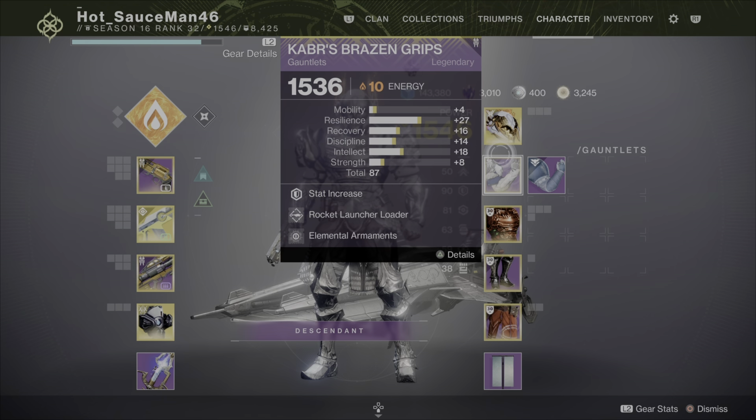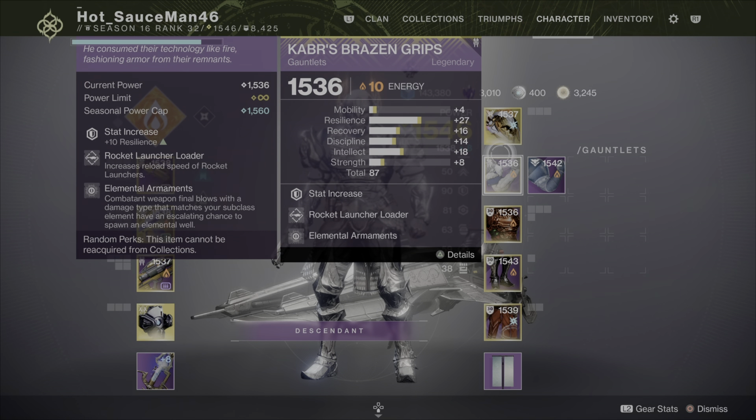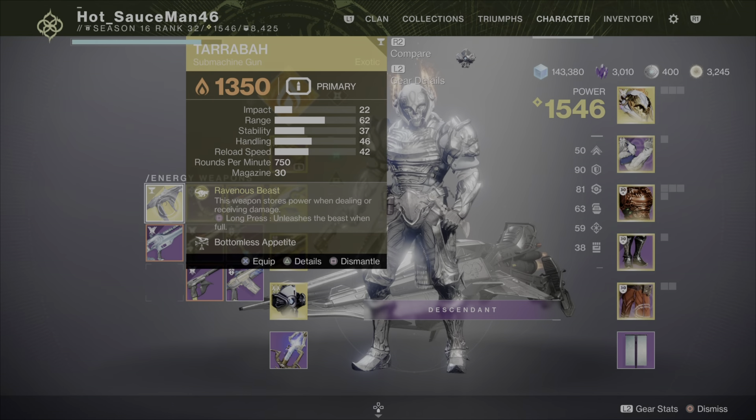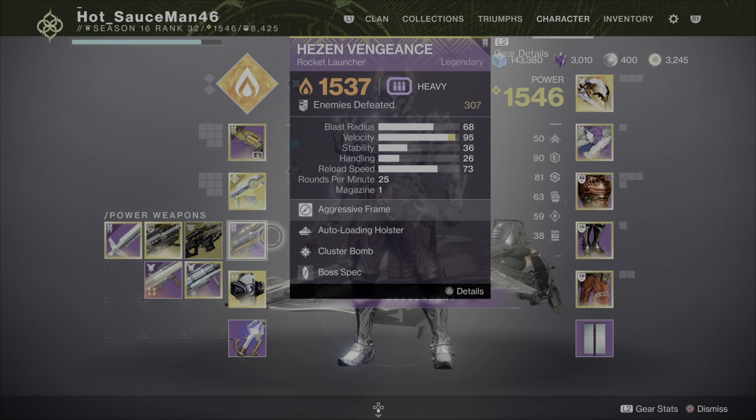On the arms, I have Elemental Armaments. You can switch around the placement if needed. I have Elemental Armaments because I like using a concussive type. I don't use Explosive Wellmaker because I've found that a lot of the time it doesn't work well with Prometheus Lens and similar weapons.